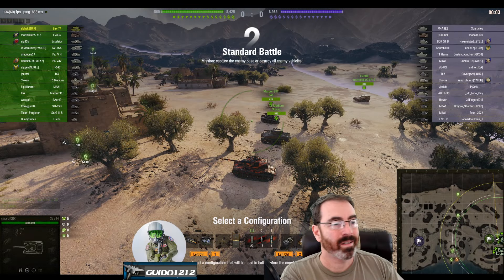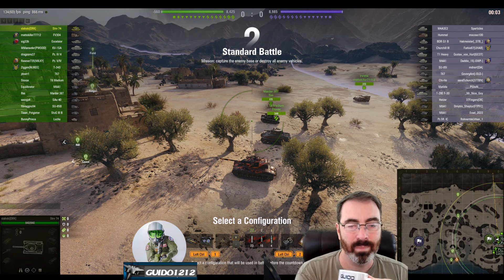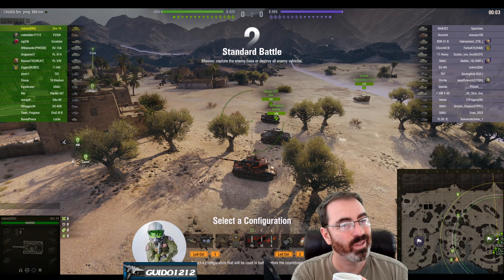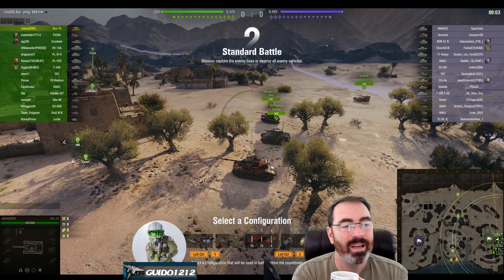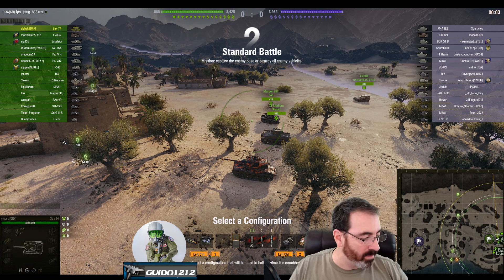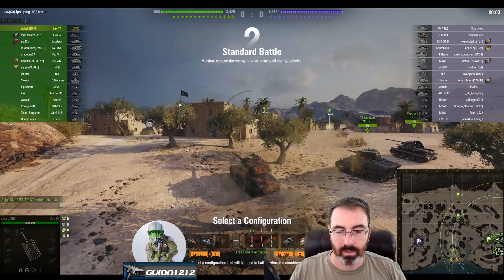It's Guido coming at you with the Tactics Talk, and today we have Slavski who has festooned himself in medals for this particular game. He is running the Strv 74, which I quite liked. It made me think about how it's doing — well, it's not doing great, fellas. It's in the bottom half of Tier VI medium tanks, but I think it's got a lot going for it. Pretty punchy little gun in terms of pen and accuracy, not in terms of alpha — it's actually not great in alpha, around 160 or something like that.